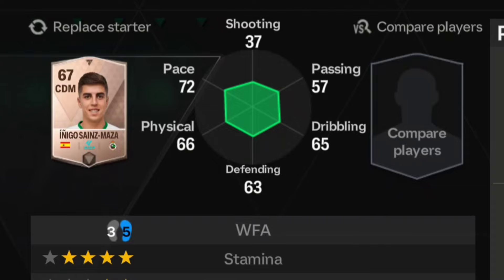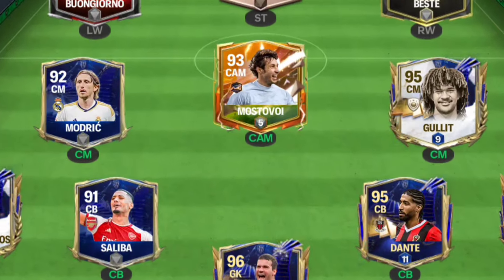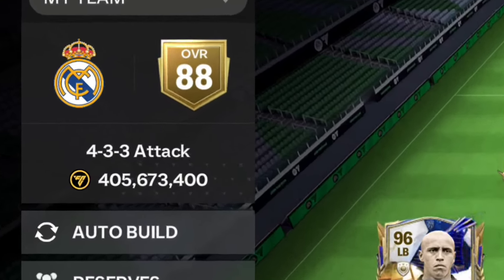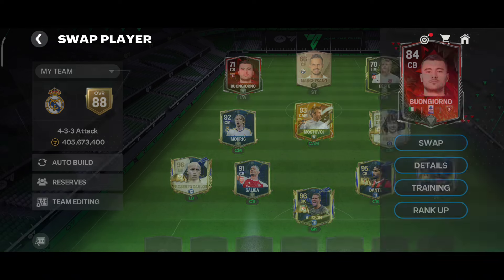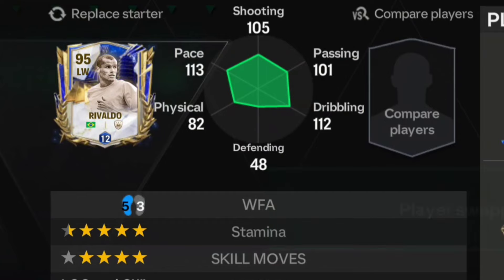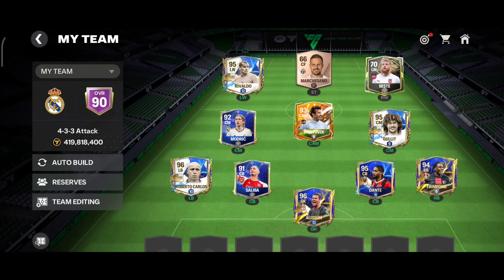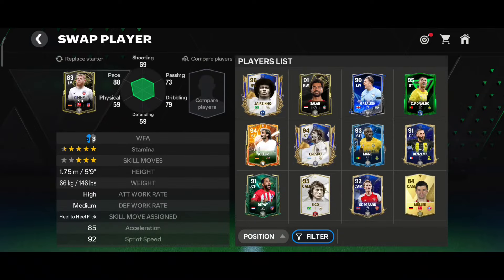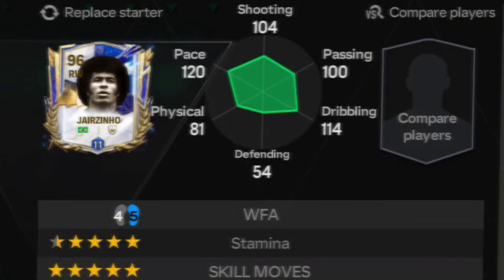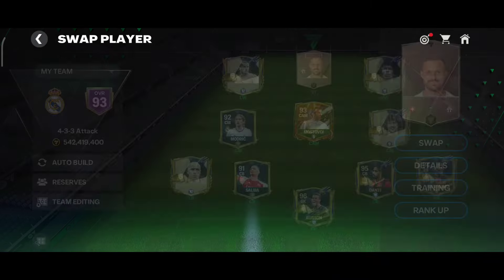For CAM I have two options: Mastavoy and Odegaard. I'll be using Mastavoy because I like that card - it's really smooth. Welcome to the team! Our midfield is set and we've already reached 88 OVR, so I need six more from our three attackers. For left wing I'll use Rivaldo - also an untradable card. For right winger I'll use the exchange card Jairzinho. Swap him in - welcome to the team!